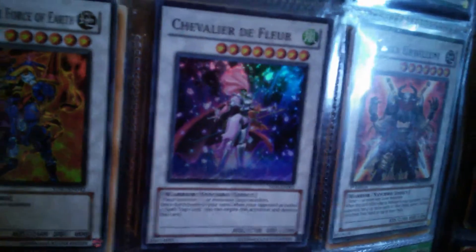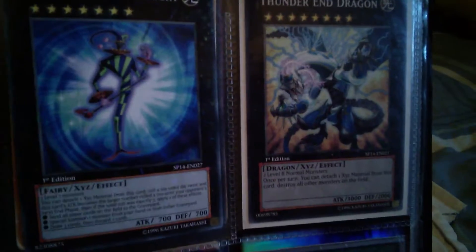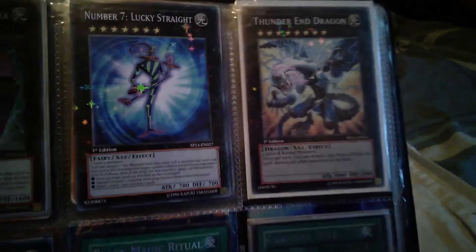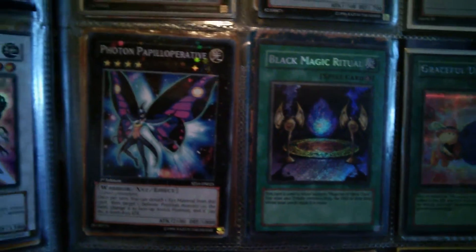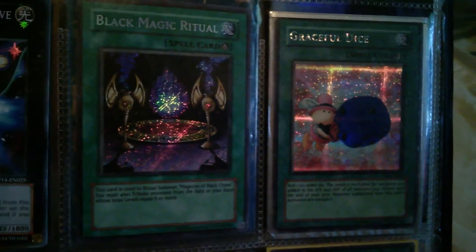Agaia Knight. X-Saber Urbellum. I've got Numbers 13 and 31, I've got them both. I've got Shot Master, Number 7 Lucky Straight — Star Foil. Thunder End Dragon — Star Foil. Photon Papilloperative — Star Foil, like Mint. Black Magic Ritual — Secret. Graceful Die — Secret, from a Game Boy game, so quite rare.